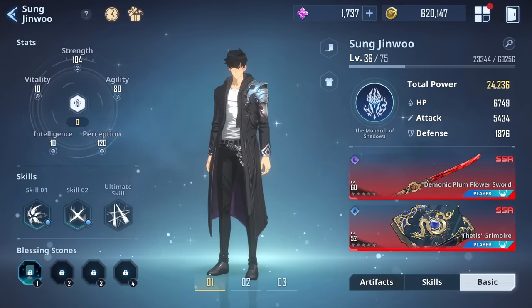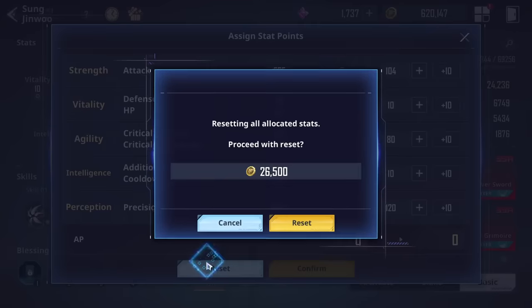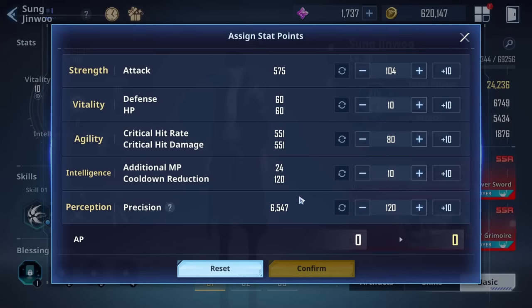Starting things off, we look at stats. This is how I have him spread in terms of the way I've built my own Jinwoo. I think ultimately a lot of people are going to kind of hit a median number with some of this — we're all going to get to the same numbers when we start hitting max level probably. But I have done a lot of testing. I've reset this like five or six times just to test it out and see how I like certain things.